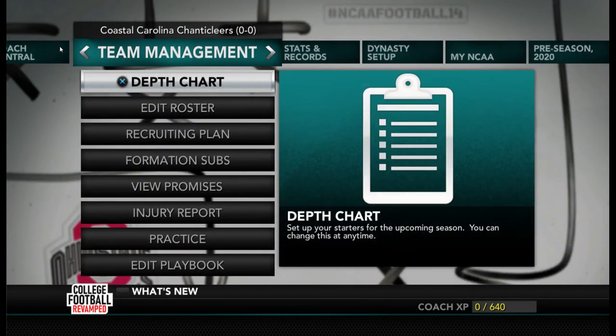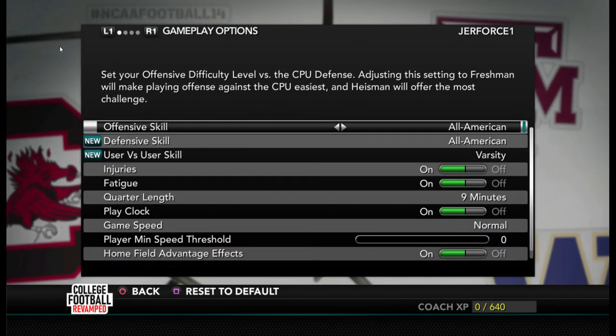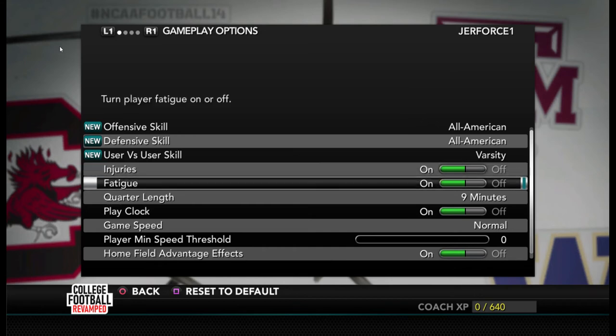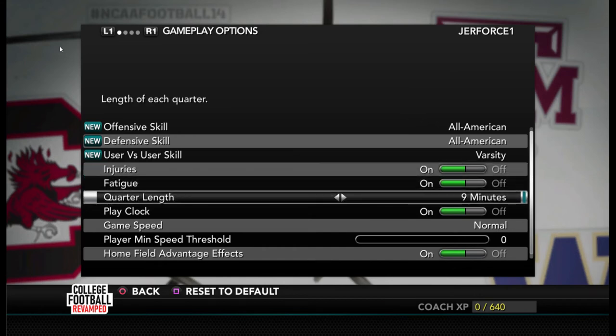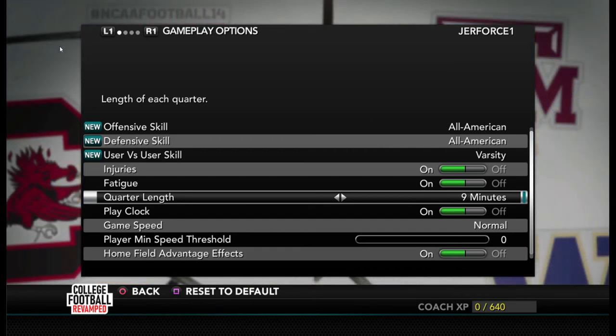I play coach mode, so let's look at the house rules. I play on All-American — in my experience, that gets you the most realistic results with coach mode. Injuries are on, fatigue is on. Quarter length is at nine minutes, which gets me usually around 120 plays a game depending on how fast each team calls plays. I might actually lower that to eight minutes while I'm the offensive coordinator, because the computer runs plays a lot faster when it auto-sims the defense. We'll see after the first couple of games.